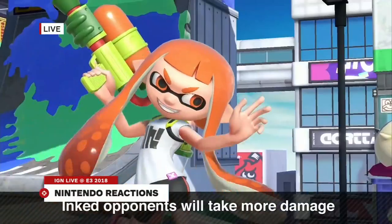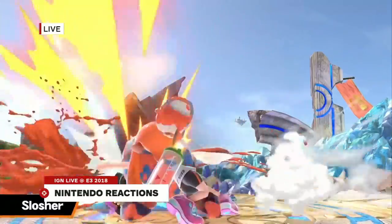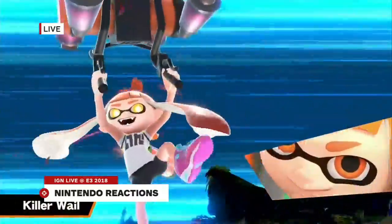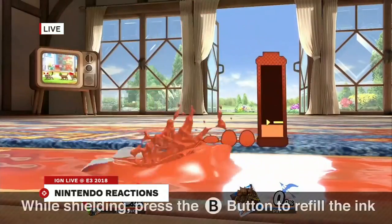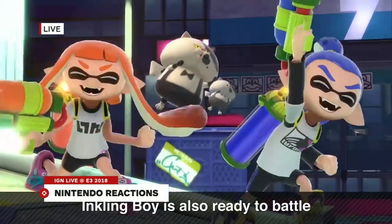Now they call characters with similar movesets but different appearances 'Echo characters' — like Dark Pit, for example. They share the moveset. And we got Daisy added as the brand new one, obviously from Super Mario Land. There are also all these changes including the renaming of Echo characters.